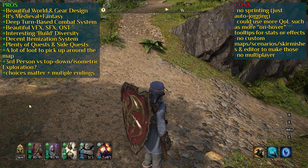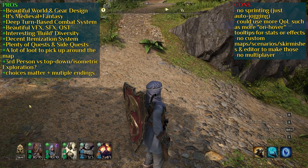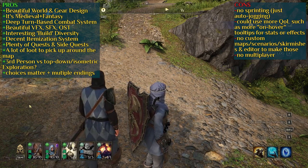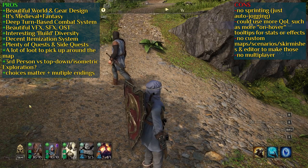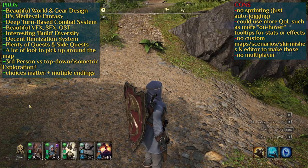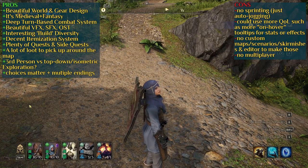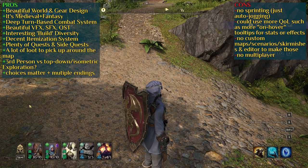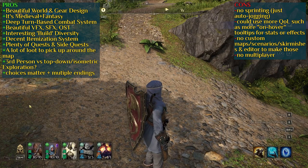In terms of cons, the first thing you'll notice is there is no sprinting — only walking and jogging. The jogging is apparently what the game devs think of as realistic running, without a stamina bar or anything. I think the game could use sprinting, even if it means adding a stamina bar mechanic. It would be nice to hold a button and run for real, not just a light jog.